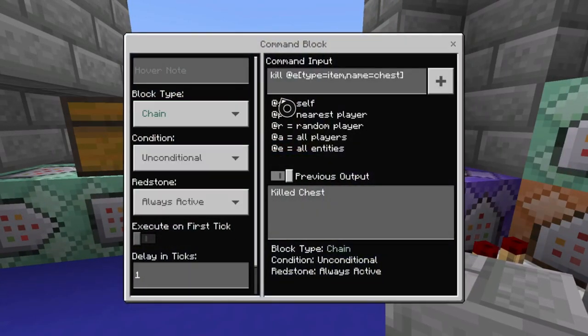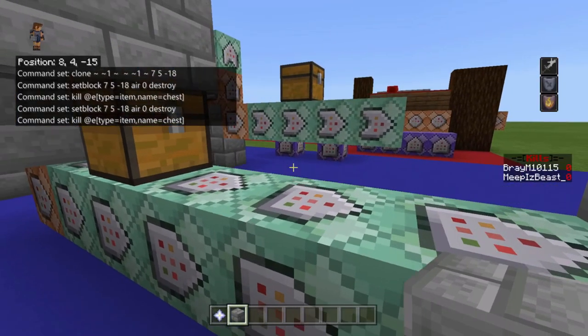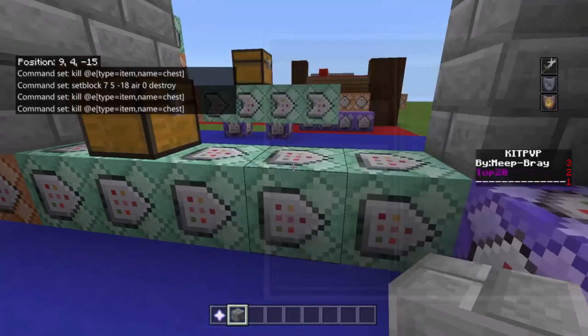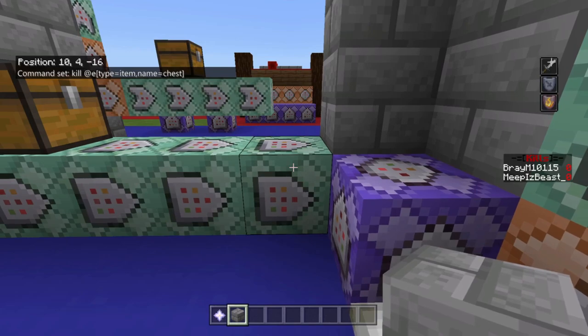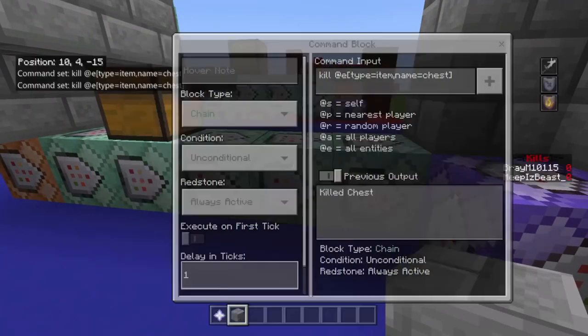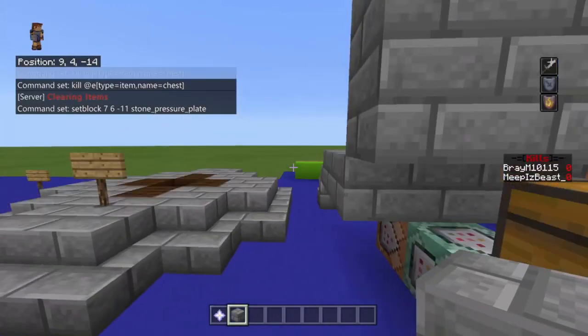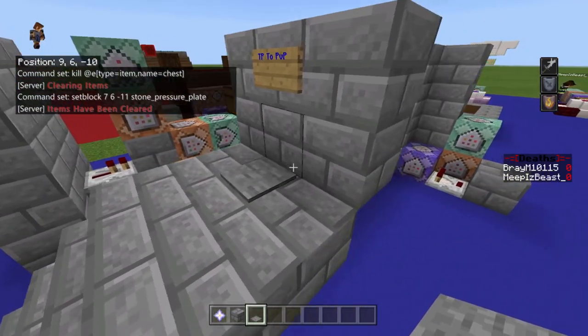Then it's cloning the chest at chain unconditional always active — cloning the block above it to this spot. The next one is chain unconditional always active: set-blocking that same block with air destroy, so it basically drops the currency. Then chain unconditional always active at one tick: killing the item of type chest so you don't get the chest in your inventory. You can use zero or one tick for that. Then chain unconditional always active at 60 ticks — three seconds — replacing the pressure plate back.